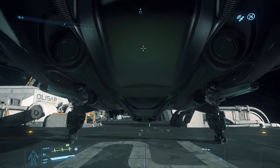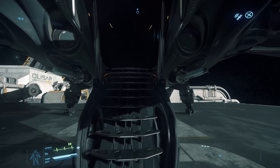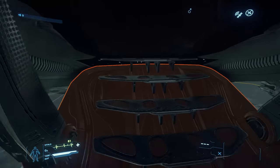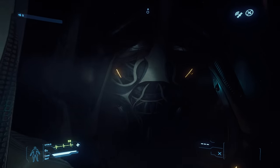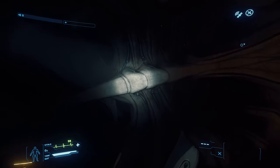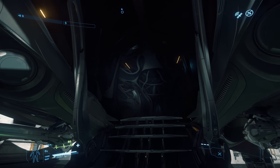Now, if I want to get in it, you'd think you'd go in through the front door. And you'd be right, until you were wrong. You realise there's an invisible wall here which I can't get through. But inside, you can see the sort of inner workings of the ship. Very Geiger-esque. Very alien. You can see the sort of like bone structure of the ship.